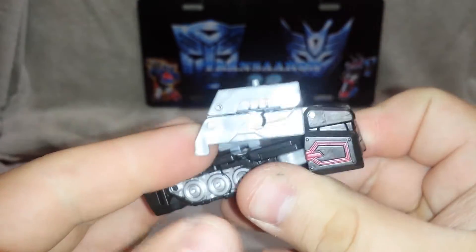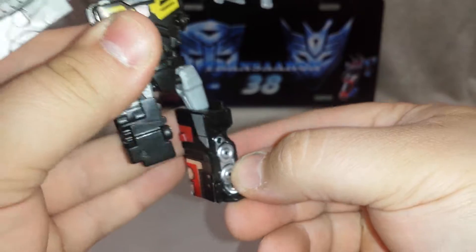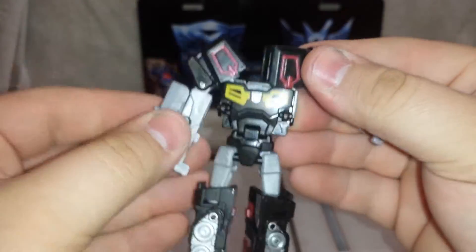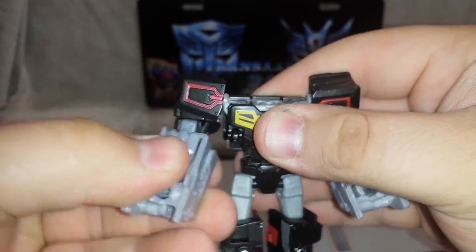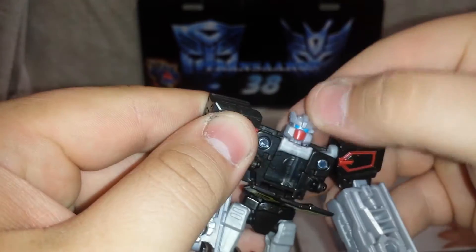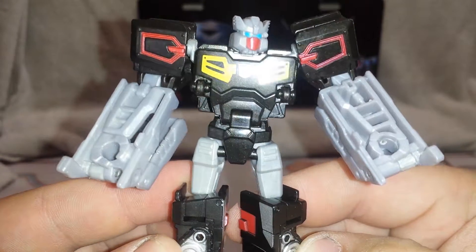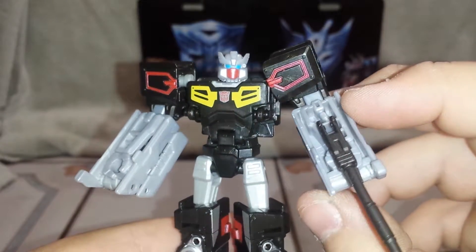Moving right along to robot mode. Pull out the gun, untab the arms from each side, rotate them and bring them up. Come around to this side, unpeg the legs, rotate them down, and bring up the toes from the treads — you can see nice silver on the treads. Bring out his chest piece, rotate up his head, and there we go — Rewind in his robot mode. You can see that sparkly plastic with the camera on these figures. It makes the plastic look a lot better on camera.